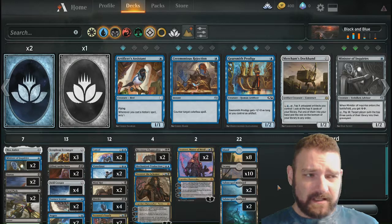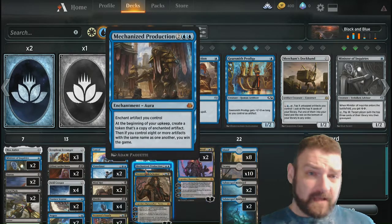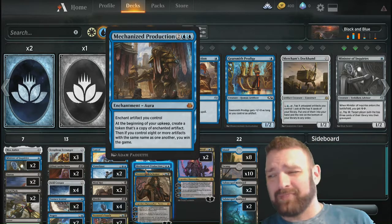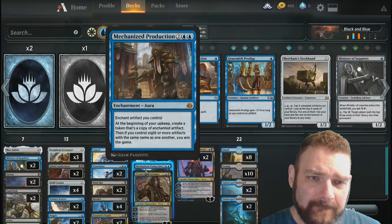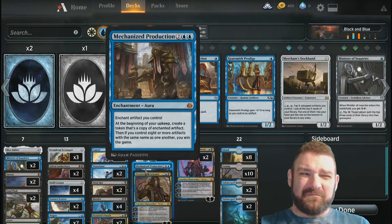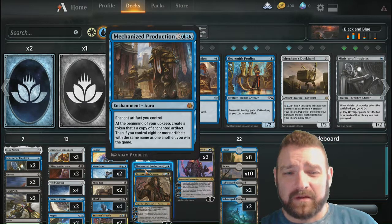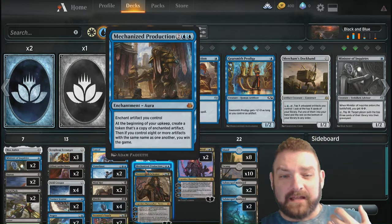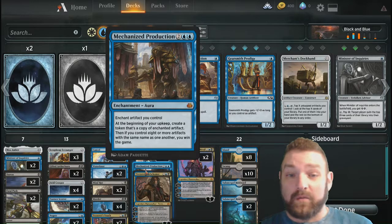Another win condition of the deck is Mechanized Production. This has only ever won for me once — I've played about seven to ten games with this deck. It's an enchant artifact: at the beginning of your upkeep, keep creating a non-token copy of the enchanted artifact. If I control eight or more artifacts with the same name, I win the game.